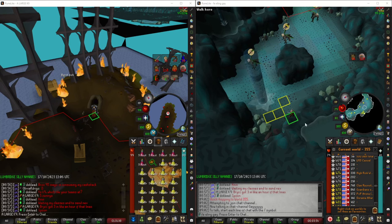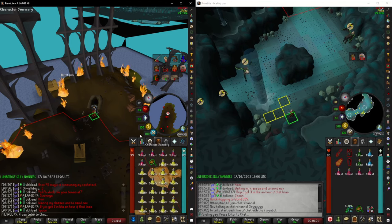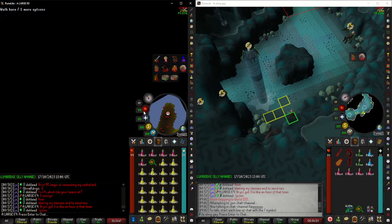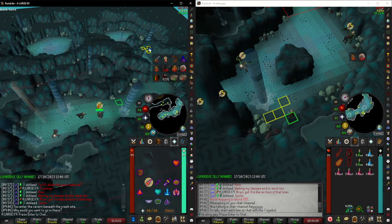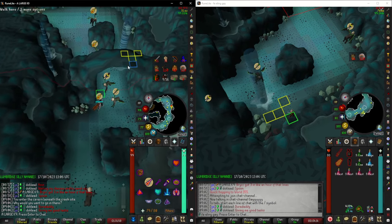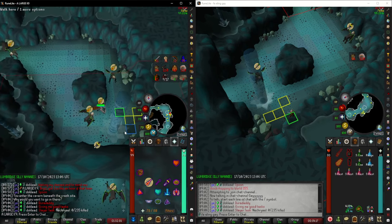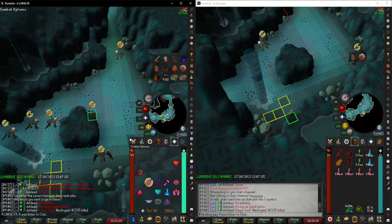After the ten minutes is up, you'll want to hop worlds — I've already done that. I hopped over one world; I'm still on 354 but on the main we're going to stay on this world and do the same thing — get over here. You want to keep aggression, but ultimately we want to go over here to try to hop worlds. You can hop to the same world; I just find it a little bit easier to start the whole process fresh.